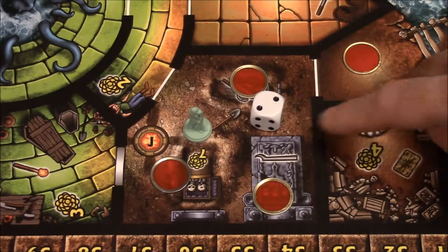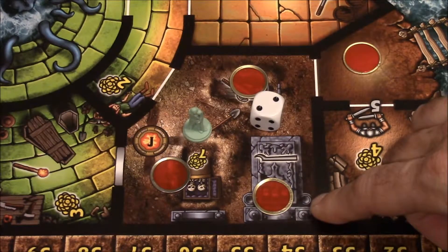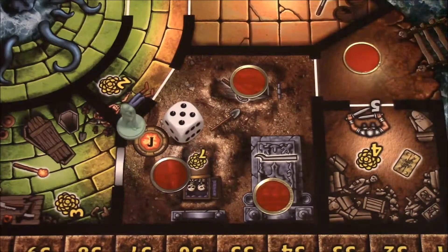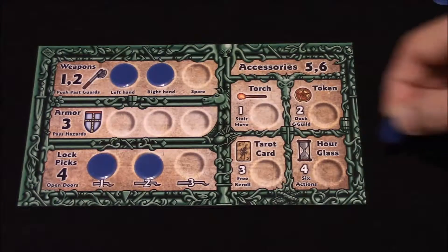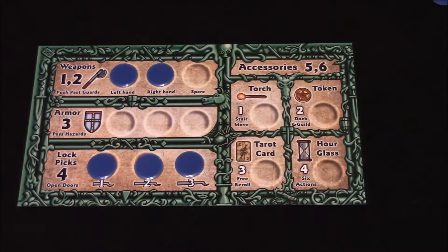However, he has a re-roll. So he's going to go ahead and use that re-roll and re-roll the die. Let's see how lucky he is. He rolled a five — he successfully got a lockpick of his choice by using the re-roll. In this case, he's getting a number three lockpick because that's the last one he could not collect.